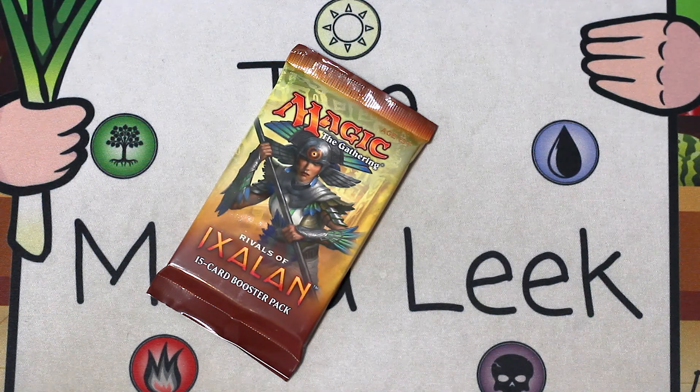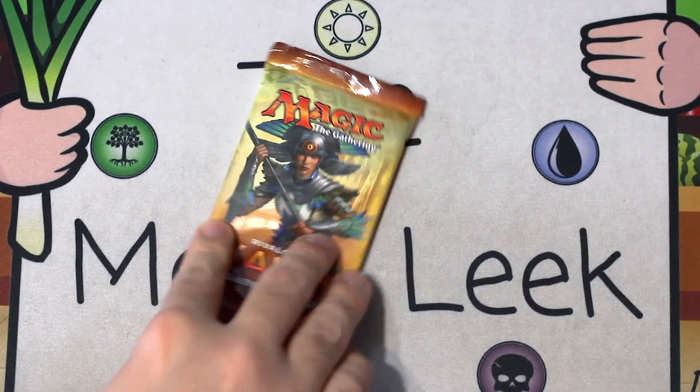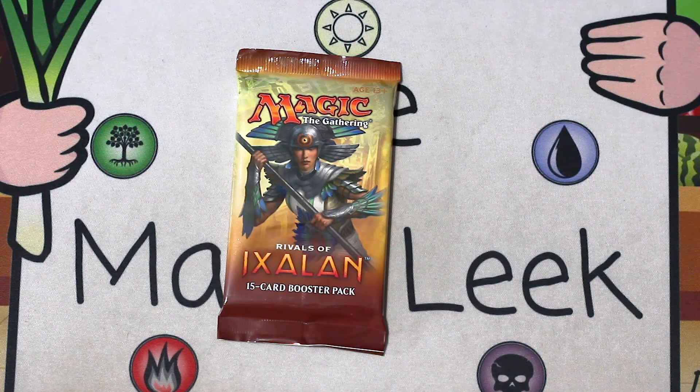Next week we'll be doing Masters 25, and we'll be doing Masters 25 for the next four weeks after this week. It's four weeks, and those are going to be sponsored by a viewer of Crack Pack Tuesday and the Manalik as a whole, which means they'll be getting all the cards that we open in those, starting with Dominaria.